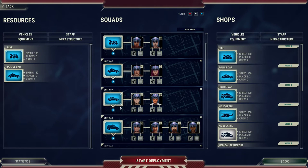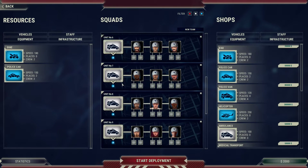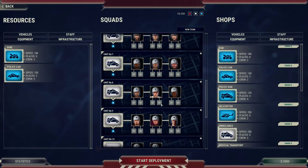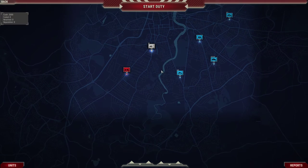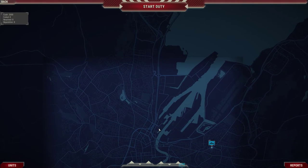Two squad cars, one van, three or four ambulances, a helicopter, and three fire engines. So I don't think this setup is very optimal. I think it's very wasteful with the way the money stuff is set up this early in the game. But this game, we're going to go with it and see just what the default deployment does. So this is apparently Belfast — I'm not very familiar with Belfast itself, so I don't know how accurate the map is.